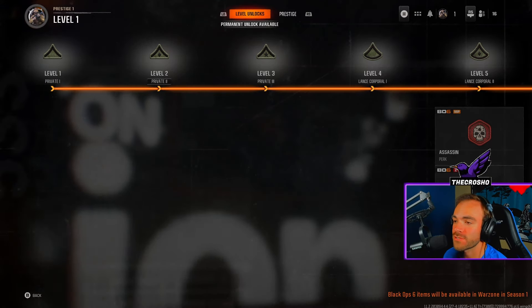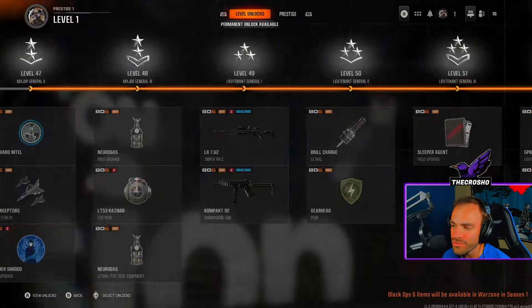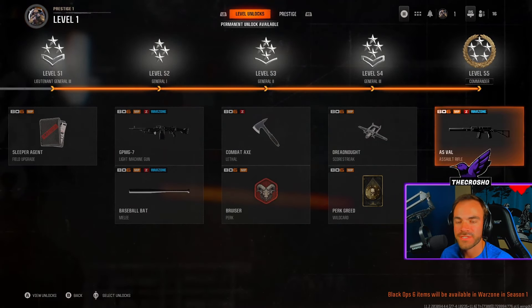You're wondering what you should spend your permanent unlock token on. Let's talk about it. If you come over to this level unlock section in the game, it actually shows you when you unlock certain weapons, kill streaks, perks, etc. — it's showing you what's your best bang for your buck.